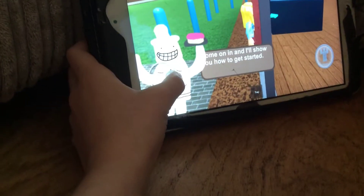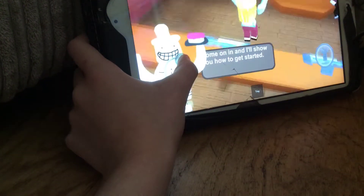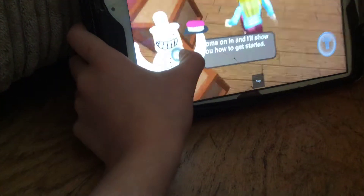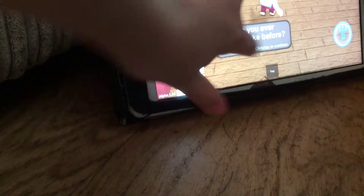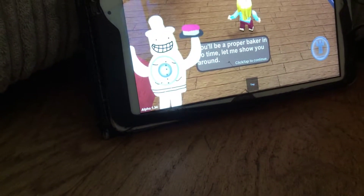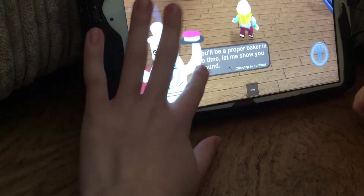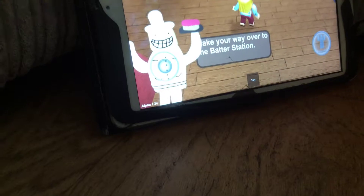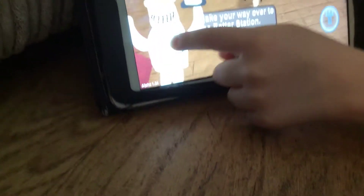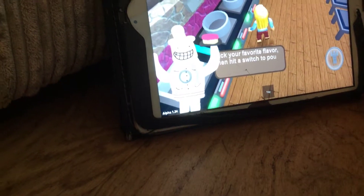Okay, we're going to go in. We must go in this way. 'So have you ever baked a cake before? Looks like I'm going to have to teach you. Let's go. You'll be a proper baker in no time. Let me show you around. Take your way over to the batter station.'